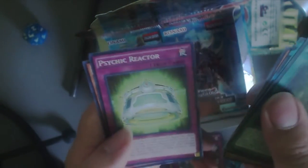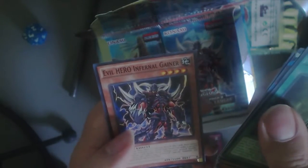Alright, next pack. Hoping for another Abyss Megalo — why not? Noble Arms card, Book of Eclipse, Flame Tiger, Psychic Reactor, and Evil Hero.